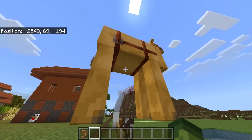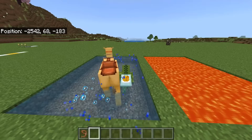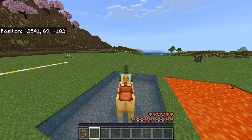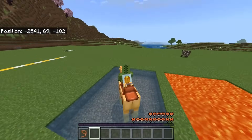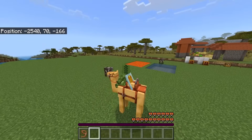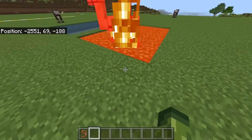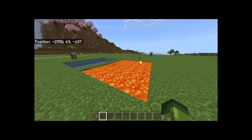One thing worth noting: if you get inside water while riding a camel, one of the changes they made is you cannot dash in water. The charge and dash meter goes down, but if you get out of the water, the camel instantly dashes — that might still be a bug. But if you dash a camel into lava, it's no longer going to be flapping its legs indefinitely.